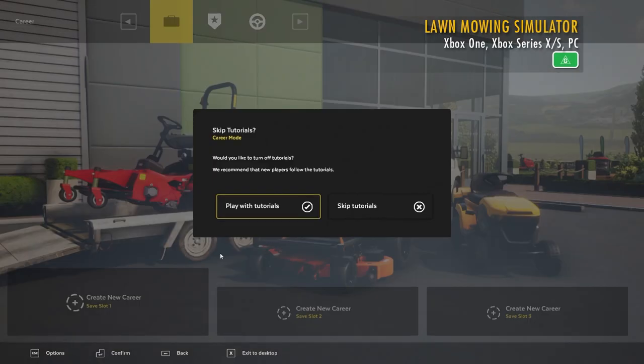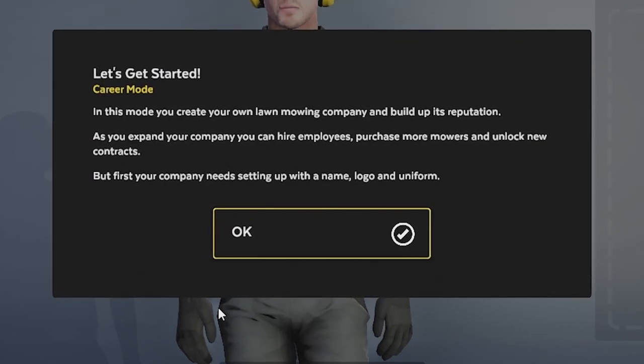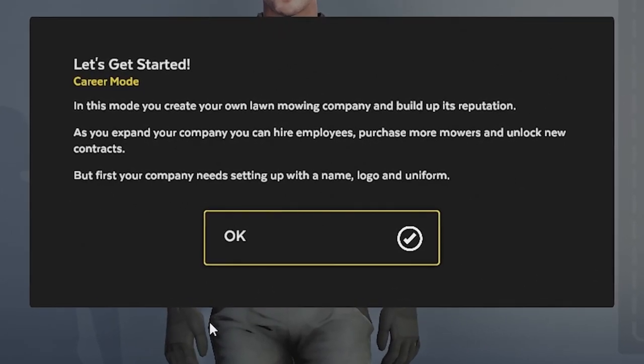Let's begin. Skip tutorials — the gremlin in me says don't worry about it, but we should probably see what we're up against. Career mode: in this mode, you create your own lawn mowing company and build up its reputation. As you expand your company, you can hire employees, purchase more mowers, and unlock new contracts. This is already infinitely more complex than I thought it was going to be.